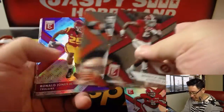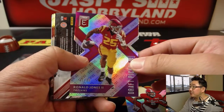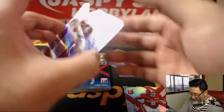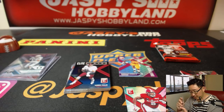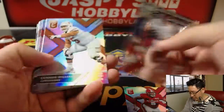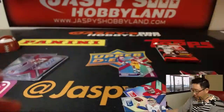Next pack for Scott: behind a Ronald Jones, a die cut autograph of Austin Allen numbered out of 99 — numbered 23. Also a Jordan card out of 99, Josh Rosen, and Ronald Jones is second.